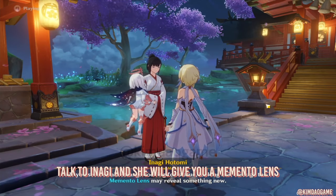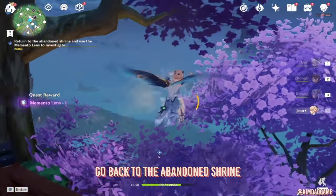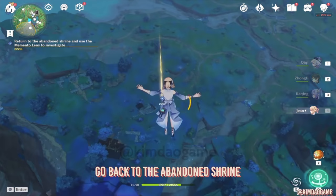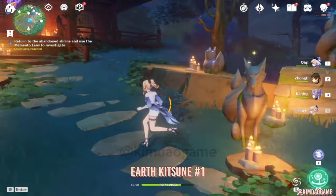She's going to give you a Memento Lens, and you can use this to investigate those small foxes that are lit up. What we're going to do is just fly back to that abandoned shrine. This part was driving me insane for hours.